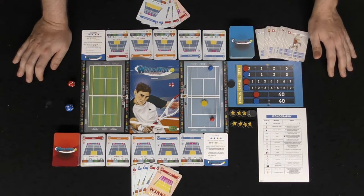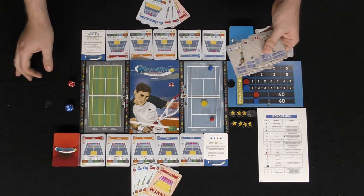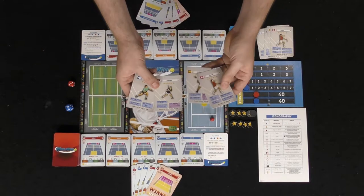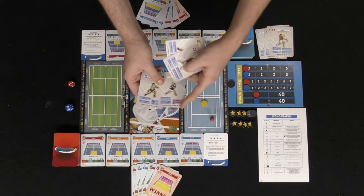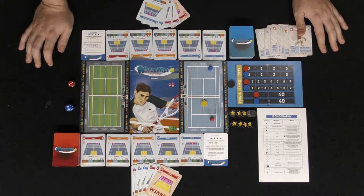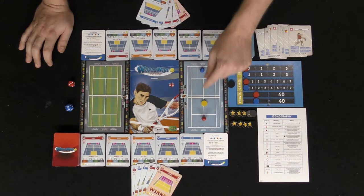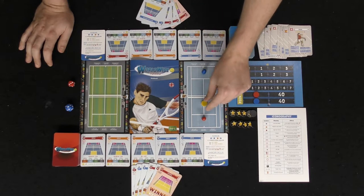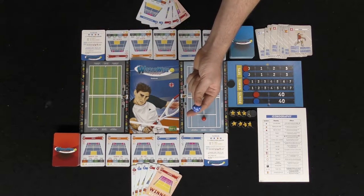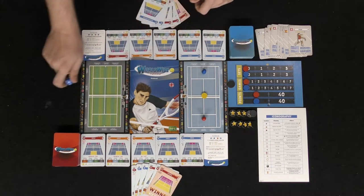If the scoring rules don't make sense, just look up how tennis works — the game functions the same way. There are four different characters you can play as, each giving unique abilities and telling you what cards to remove from the deck and what to add. There are also player tokens — red and blue — a tennis ball token, and two dice: one for shot difficulty, one for odds and evens on certain strokes.